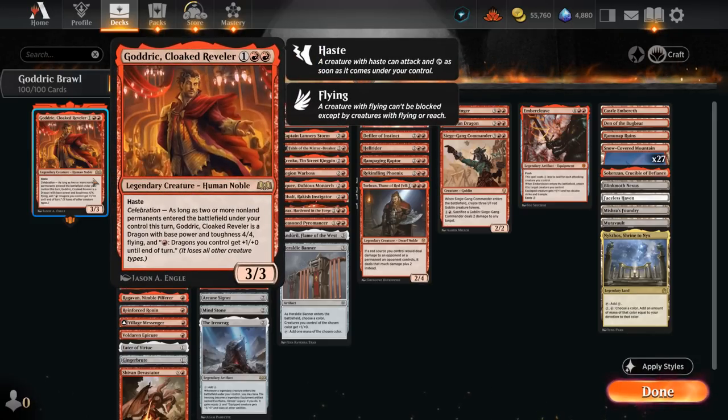Godric is a 3/3 with haste and celebration, saying as long as two or more non-land permanents enter the battlefield under our control this turn, Godric turns into a 4/4 flying dragon that also has fire breathing, so you can pay one red to give it plus one or so until end of turn.